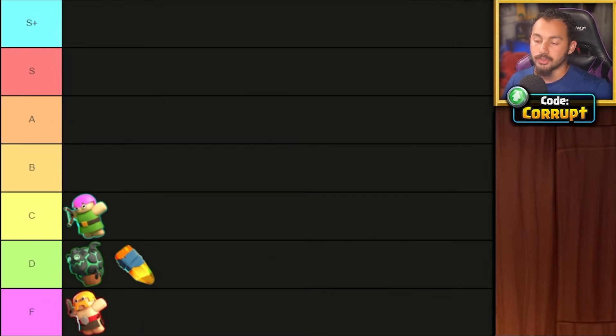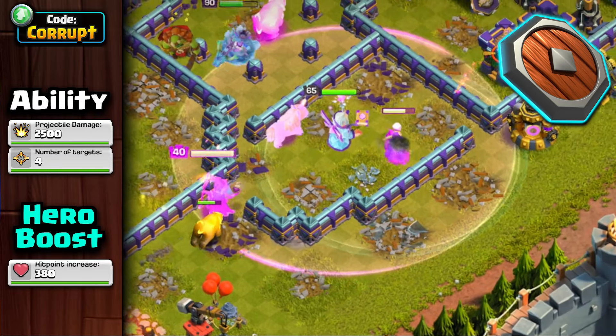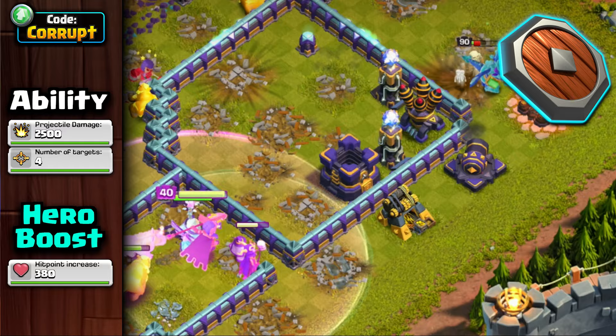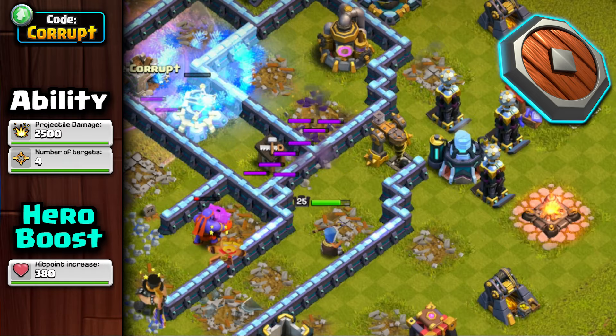Now we move on to the B tier, where these equipment have strong uses for different attack strategies when used correctly, starting with the Seeking Shield. While not the Royal Champion's best equipment, it pairs well with other options like the Hog Puppets or the Rocket Spear when used correctly. It works with most armies, but its drawback is the limited number of targets that it has.